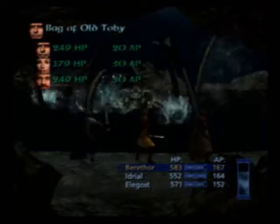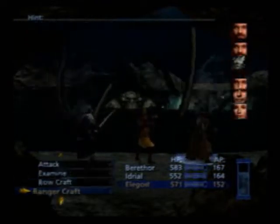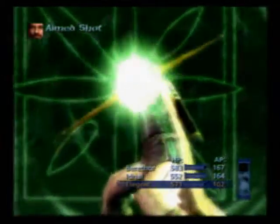Bag of Old Toby — HP and action point, very nice. Okay, Elagost now. The Octopus is about at a third of his health.